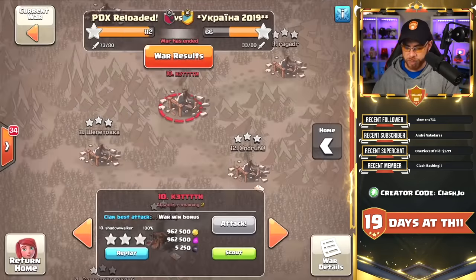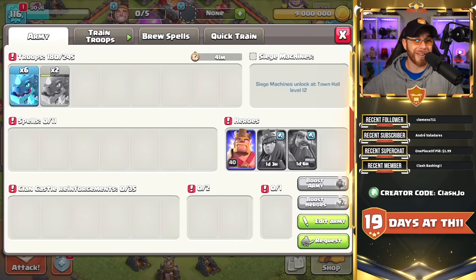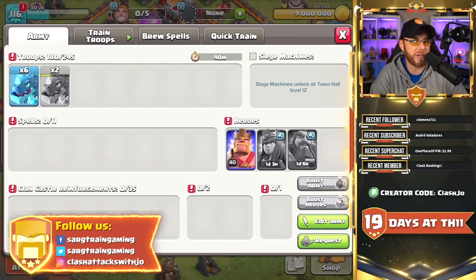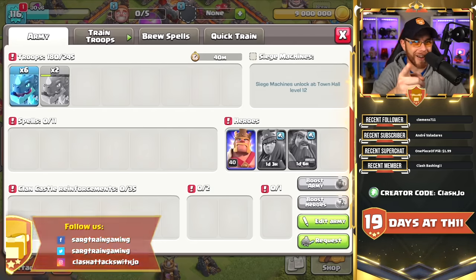Let's jump back to the base and see what the army camp looks like right now. We still got 41 minutes, still waiting on two Electro Dragons. If you enjoyed the content, make sure you leave a like on the video and subscribe if you haven't already. If you like watching every single day, turn on those notifications. If you need additional support or want to see the Town Hall 11 free-to-play series from the very beginning, click one of those links. Take care, guys.